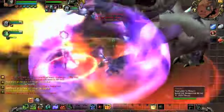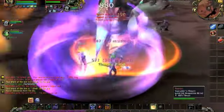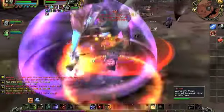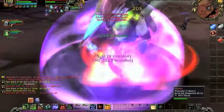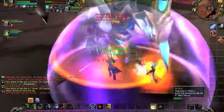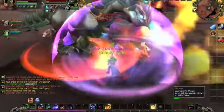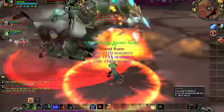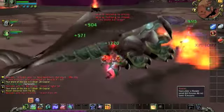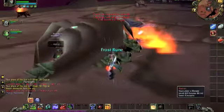There's an old saying in raiding guilds: don't stand in the fire. Remember this advice when fighting Nazan, or just use an Anti-Magic Zone like we did and watch the impotent dragon. Congratulations, and good luck fighting over Hellreaver.